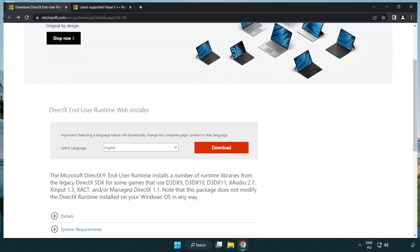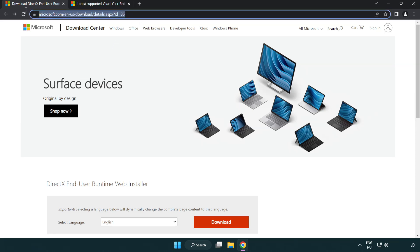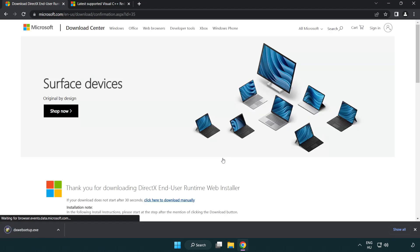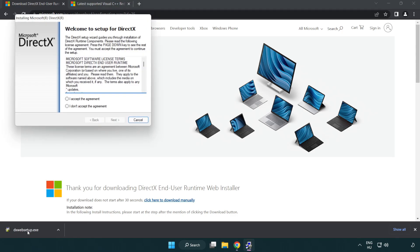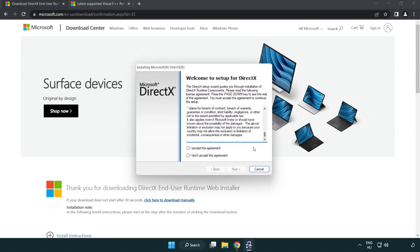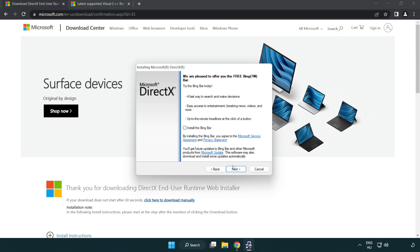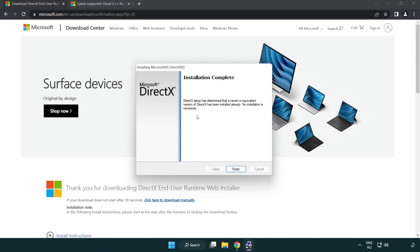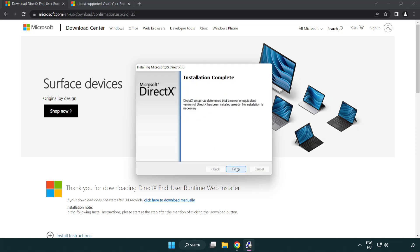Open an internet browser and go to the website link in the description. Click Download and install the downloaded file. Click I accept the agreement and click Next. Uncheck Install the Bing Bar and click Next. Installation complete, click Finish. Close the DirectX website.